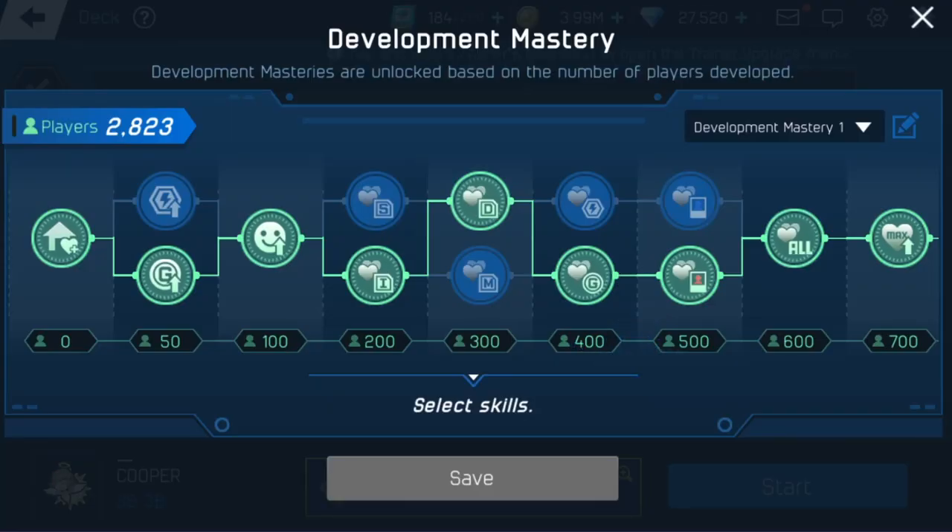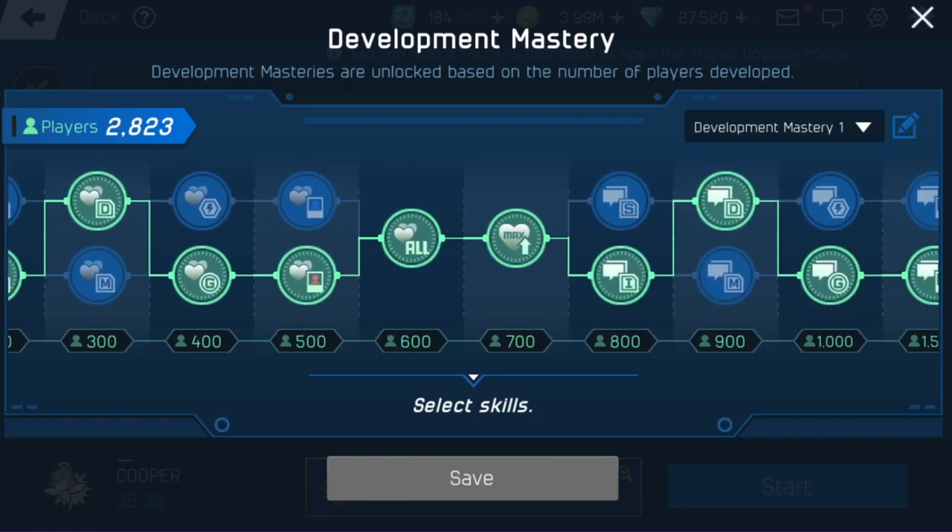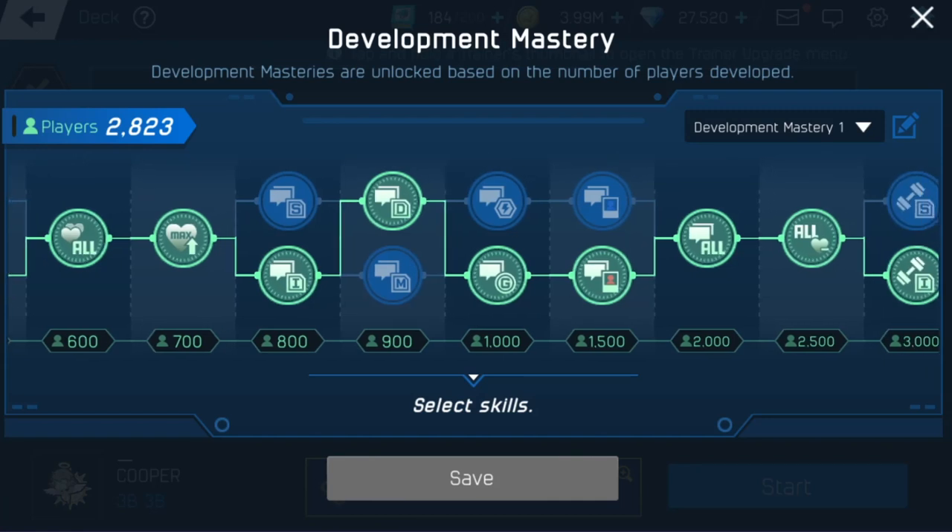If you haven't bought Development Mastery yet, I'm going to advise you to buy it. The best way would be to finish whatever your current rank appeal is. So if you had like 1,300 players made and were almost at 1,500, go ahead and finish making those 200 players using diamonds to power through it. That way you might also get a UR ticket around the 2,000 mark. Finish that level off, then buy the rest.